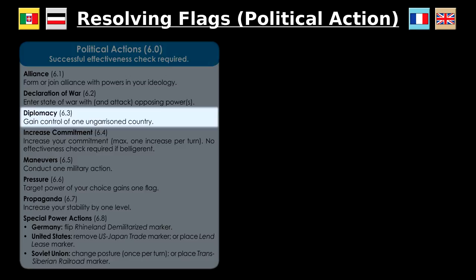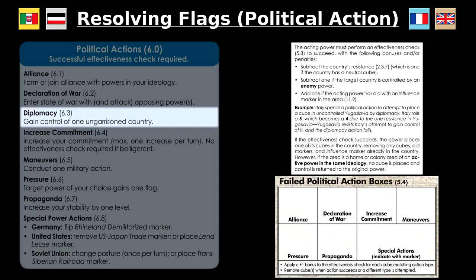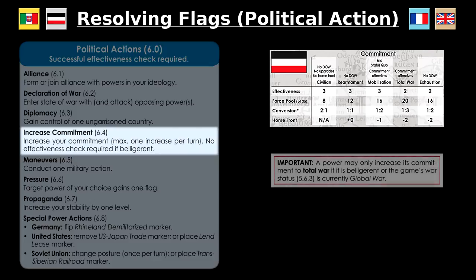Diplomacy allows you to gain control over one country, but you may only attempt it if the country is in your interests and does not contain a power's land unit. The effectiveness roll for diplomacy is more difficult for each resistance icon in the country and more difficult if an enemy controls it. Diplomacy is the only political action without a box in the failed political action track — unlike all other political actions, diplomacy does not get easier if you focus on it multiple times. Increasing commitment moves the commitment marker up the track and adds units and upgrade markers to the force pool. Commitment can only be increased once per turn and can never voluntarily be moved to exhaustion. If your power is at war, the effectiveness check to increase commitment is automatically successful.